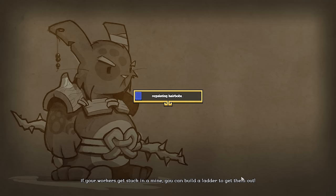If your workers get stuck in a mine, you can build a ladder to get them out. Oh, that's a good idea, I didn't even think about that. I had issues with that yesterday — I would accidentally mine a straight square down and then I would have to individually break blocks to try to make them a staircase, but I could have just built them a ladder. That's brilliant.